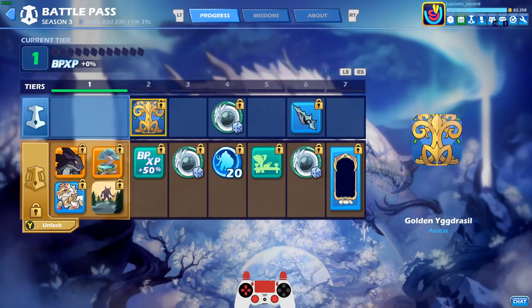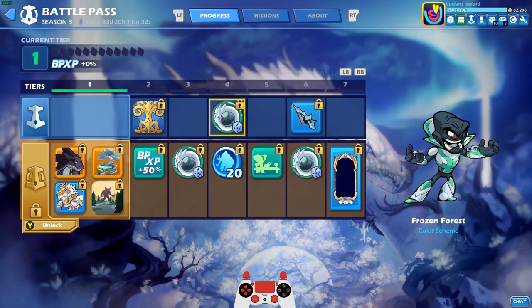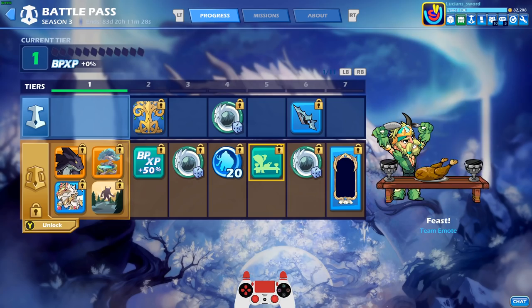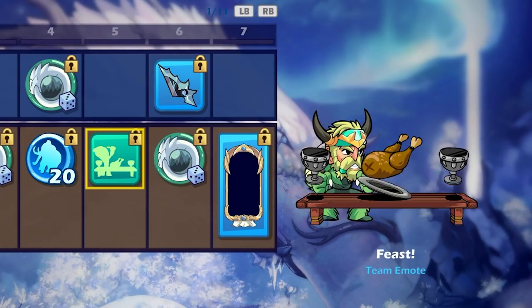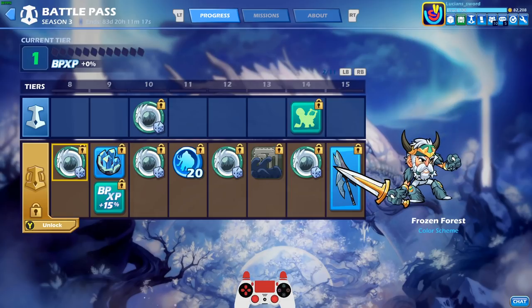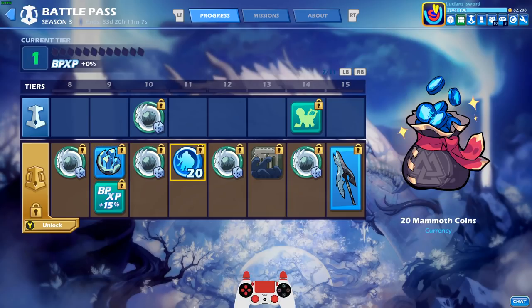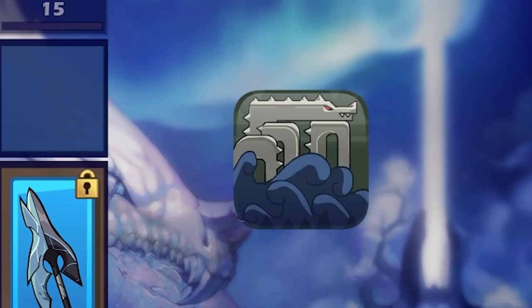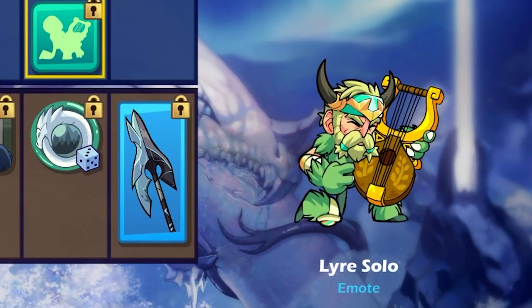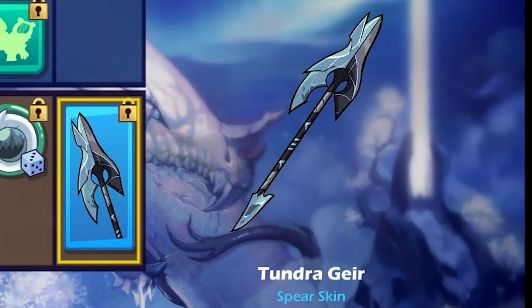On the free track, you get the Frozen Forest color scheme for a random legend every time you see the dice icon. You get Mammoth Coins, the Feast Emote which can be used with two people, the Black Icicles guitar skin, the Gate to Valhalla Loading Frame, and I love this Orb skin — it's actually one of my favorite weapon skins in the Battle Pass and you get it right away at level 9. More Mammoth Coins. The World Serpent Avatar looks kind of cool. We got the Liar solo. And we got the Tundra Gear — I thought this was a Lance at first but it's actually the Spear. That's a really heavy looking spear.